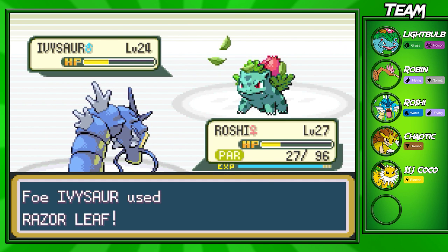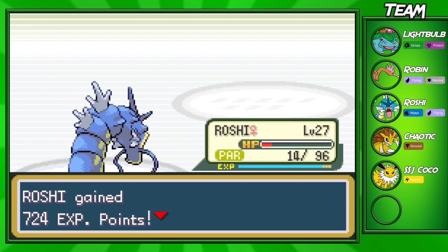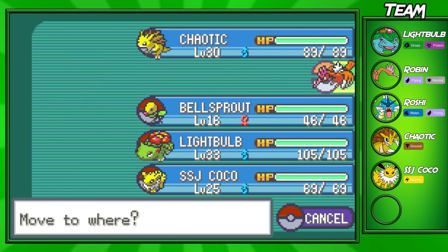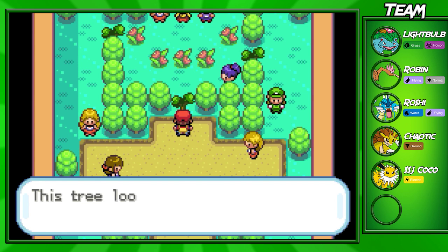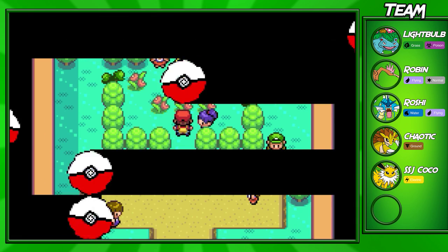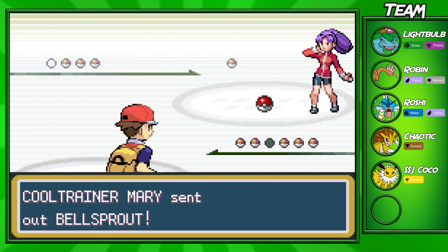We're going to live with 14 HP but since Roshi is at red health and paralyzed I'm going to switch out to Robin. I'll have my powerful flying type out. Make sure you have Cut because you will need it to cut down trees to enter the gym. I always keep an HM slave in my party when walking around routes in general until I get my sixth Pokémon — I just like to keep a slave on me at all times.